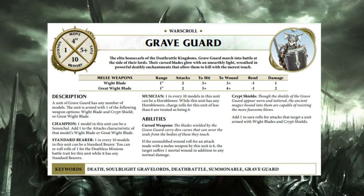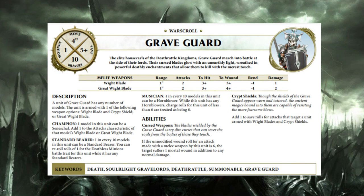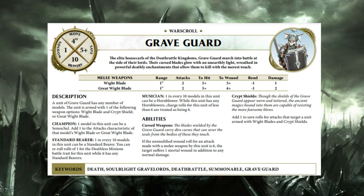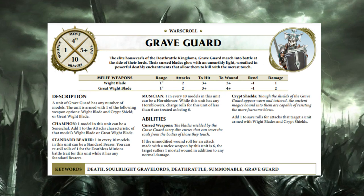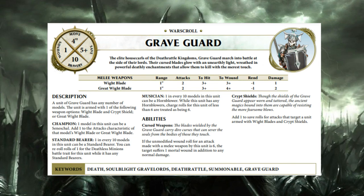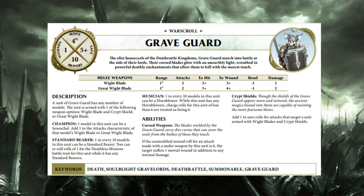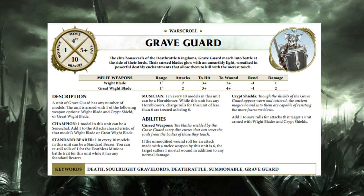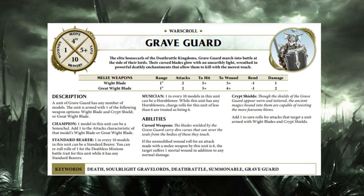War scroll stats: four inch movement, five plus save, Bravery 10, one wound — identical to Death Rattle Skeletons, though there's a way to improve the save. The wight blade is one inch range, two attacks, hit on threes, wound on threes, minus one rend, one damage — it used to be threes and fours, so it straight up got better. The great wight blade is one inch range, two attacks, hit on threes, wound on fours, minus one rend, but two damage — previously you had to roll a six to wound to get two damage.